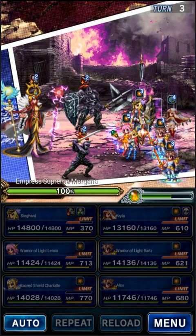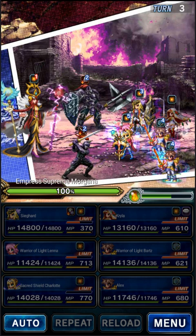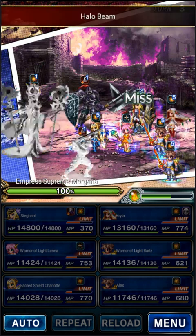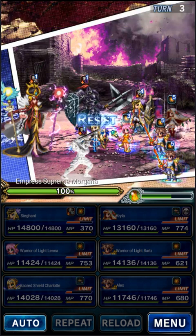I want to fill the Esper gauge before I kill this bottom guy, because I want to use Fenrir to prevent damage — I'll explain it when we get there. You'll see. Because this top guy gets real angry when the bottom one dies.